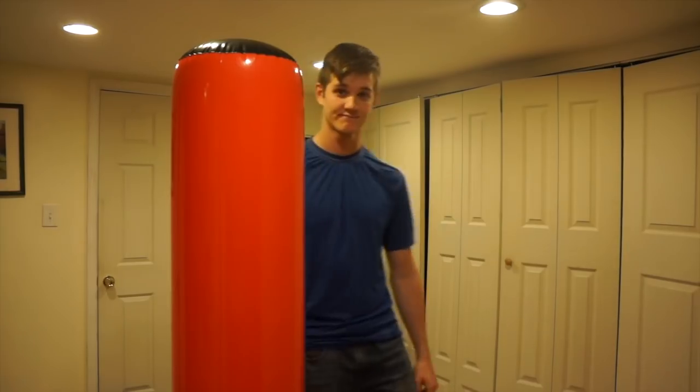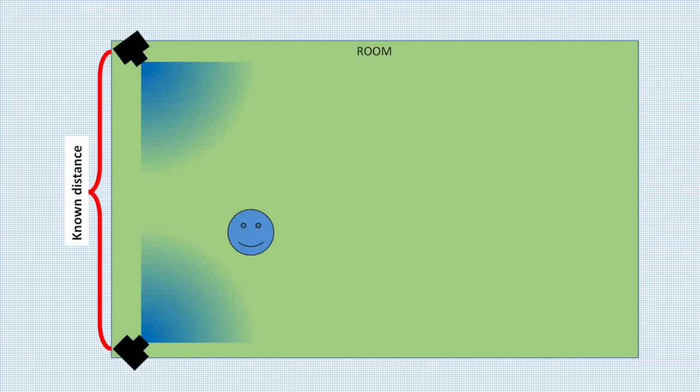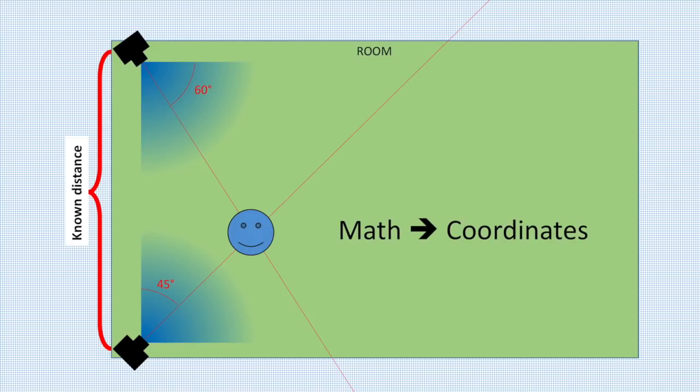Let's get some virtual stuff done before spending money on actual stuff. For this project, we're going to have to track the position of objects in space. I'm thinking we just use the color tracking program from the last video, and make sure that everything that needs to be tracked is a unique color. A single camera can track the position of an object in a 2D plane, so if we want to track position in 3D space, we just need two or more cameras. Using 90-degree cameras, if the object is two-thirds across camera 1's field of view, we know it's a 60-degree angle from that corner. If it's halfway across camera 2's field of view, we know it's a 45-degree angle from that corner, and after some math, we have the location of the object.